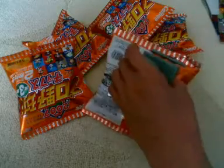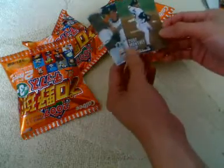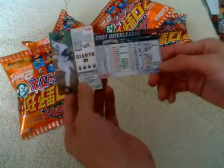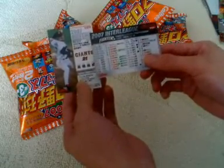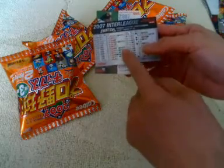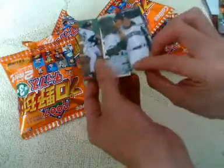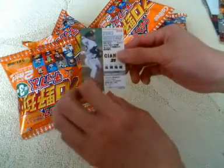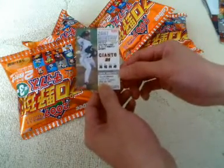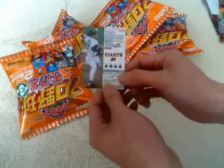Here we've got an interleague card and a Takahashi MVP monthly card. The interleague cards have the results of the interleague games — this one's for the Ham Fighters, showing the date, the opponent, the score, the winning pitcher, and whether or not there was a save. For the MVP monthly card, it gives their monthly totals — this one's for March and April, 5-0, and we have Nakajima with a 0.45 ERA.